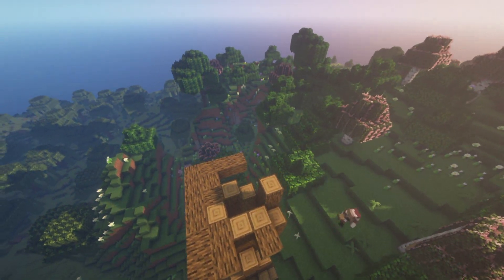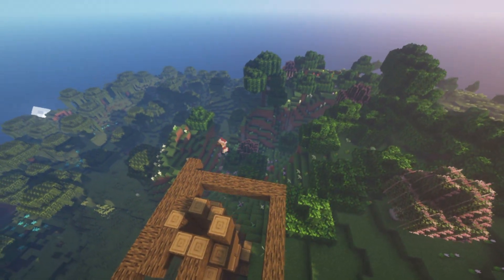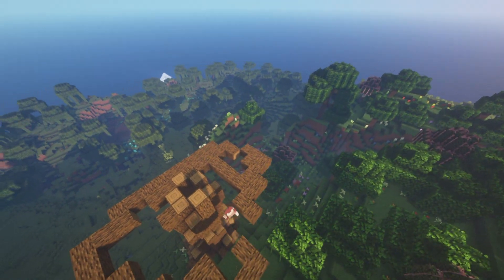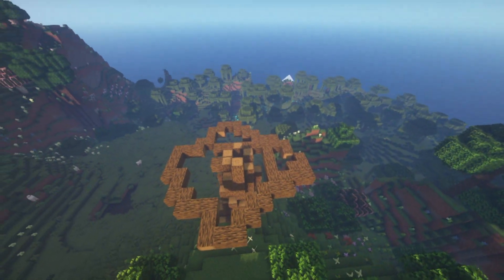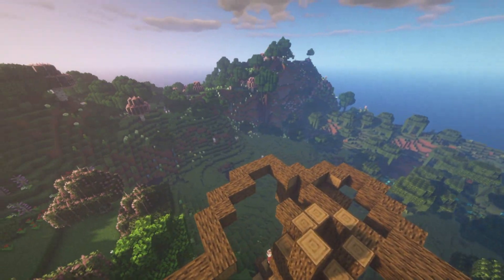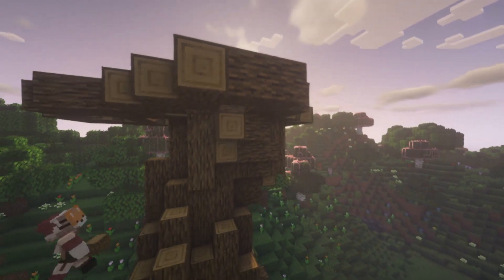Now that you have the trunk of your tree made, you're going to go at the top and make a little outline of your leaves. It can be like a circle, oval, or just a wonky shape. You're just going to make a shape for your leaves, and then at the bottom you're going to connect this shape to the trunk like I am doing in the video.